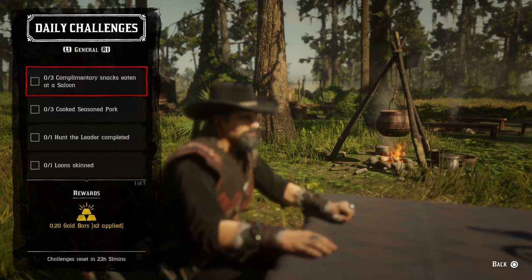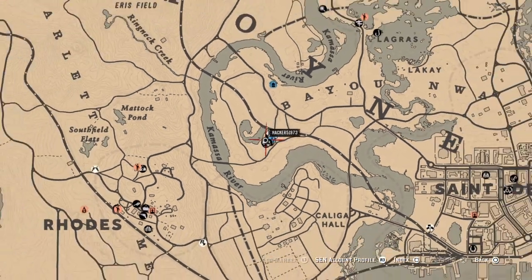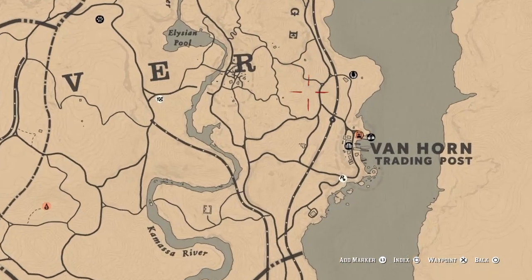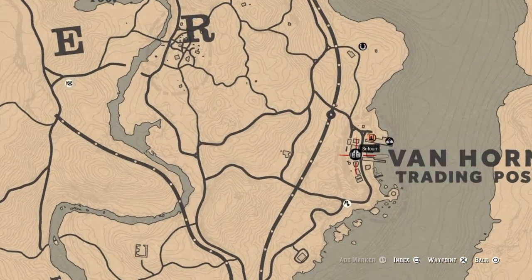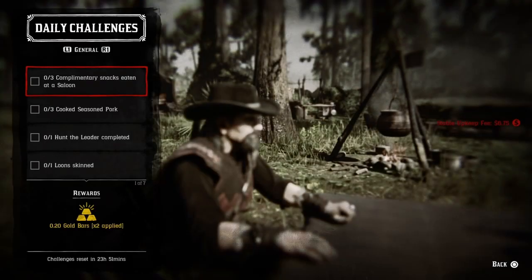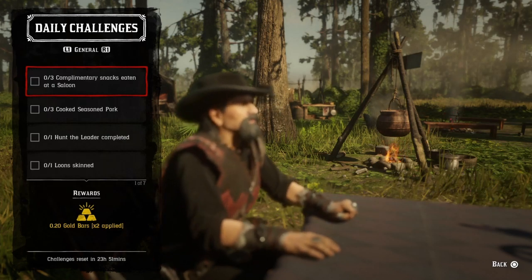For three complimentary snacks eaten at a saloon, you can find saloons in Valentine, Blackwater, and Van Horn. Van Horn has a saloon over here — just look at this emblem with two doors. Go ahead and get your three snacks; they'll usually have borrowed almonds or eggs or something like that, and once you do that, that challenge will be completed.